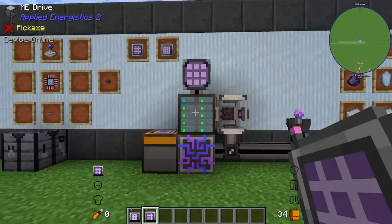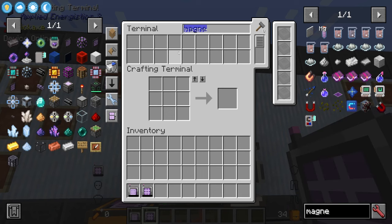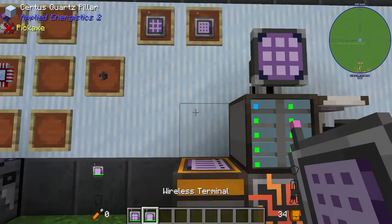Here we have a basic ME system — a controller, drive, and some random items inside. I'm going to discard the systems without power and use these two that are powered.